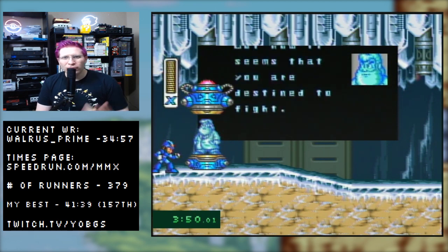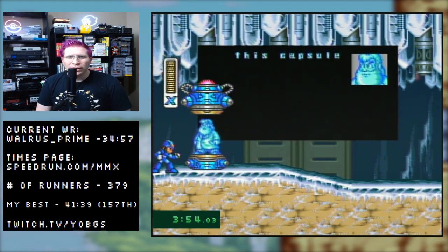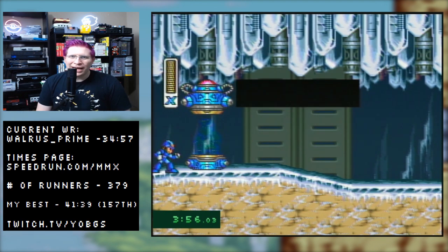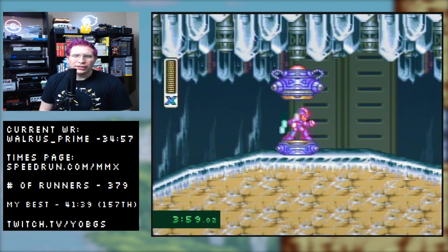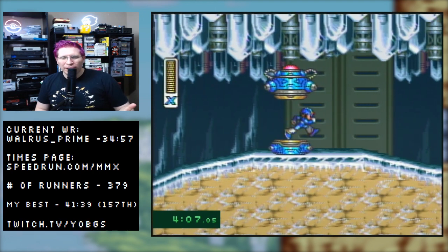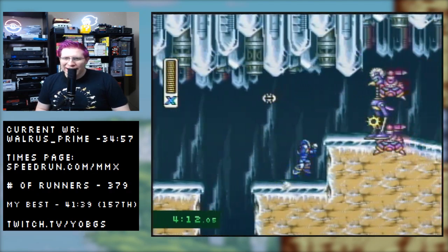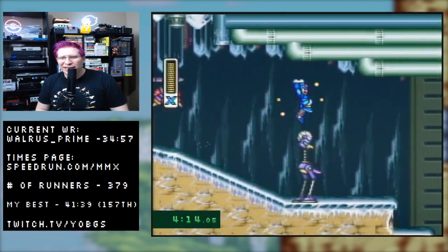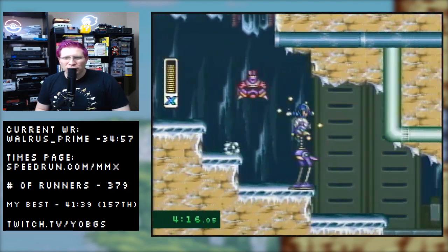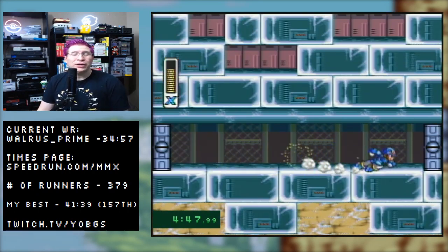Hold Start here and it goes through text a lot quicker. Get the dash boots, do some dashing, and we'll jump to Chill Penguin. It's just a lot of movement and shooting stuff as you dash — can get a little slow — so we'll pick it up at Chill Penguin after I show you how to dash. You're going to want to dash-jump as much as possible.